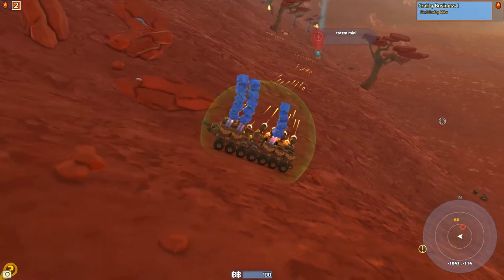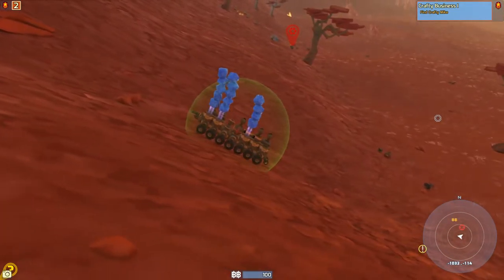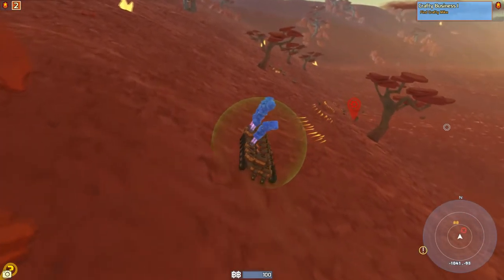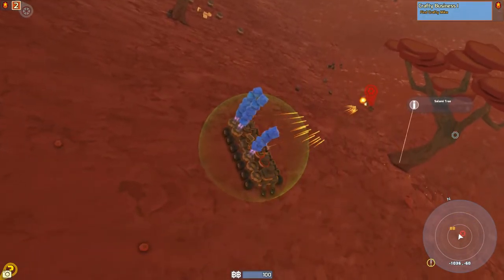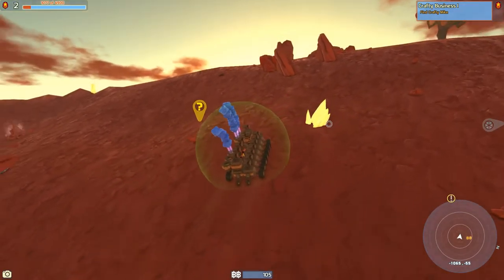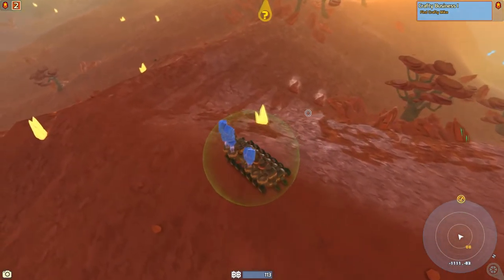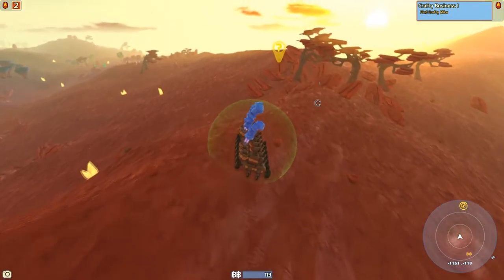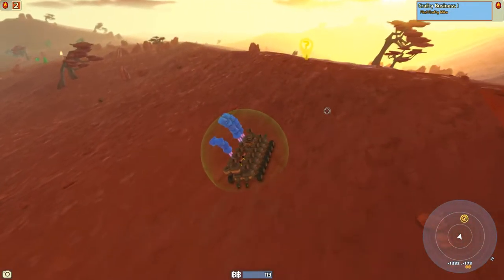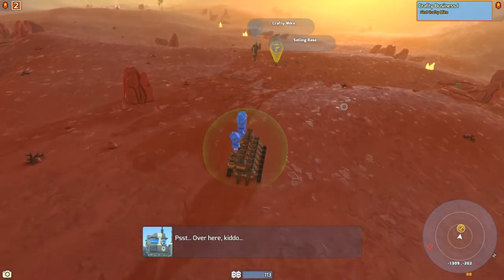Looks like there's another small enemy over there. Can we hit him? Yeah, actually we can. He's almost a goner — there you go. I just want to get to sort of a flatter area so we can actually start building something and I don't have to go all over these awkward mountains. I was watching a video, and apparently the natural resources do respawn, but I'm not sure how long it takes.